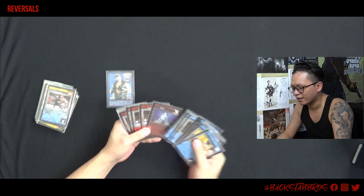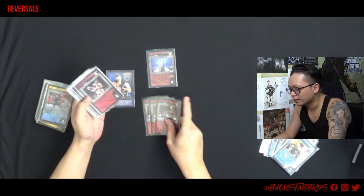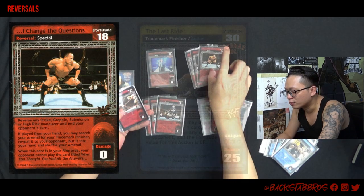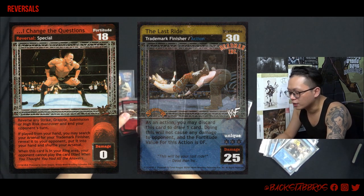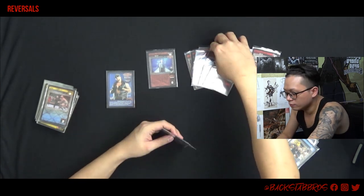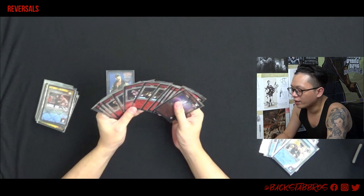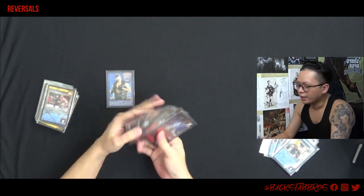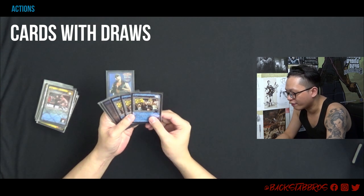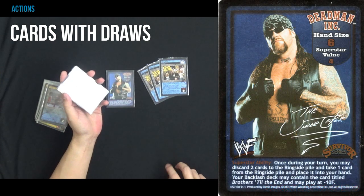For reversals, I have the basics plus Dead Man Walking, which is Dead Man's Superstar Reversal. Clumsy Opponent, Elbow to the Face, and 'I Changed the Question' — able to reverse a Strike, Grapple, Submission, or High-Risk maneuver, and you get to search for your trademark finisher. Oversell Maneuver allows you to draw. So yeah, draw, draw, draw. I do not have Step Aside, Escape Move, Break the Hold — none of that. But I do have Elbow to the Face, Counters the Opponent, which reverses almost anything, and I Changed the Question to search for your trademark finisher. And I have Ring Reds allowing you to draw, because Dead Man lacks drawing ability and you need to discard two cards to get one card back.